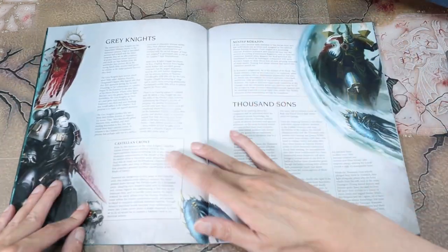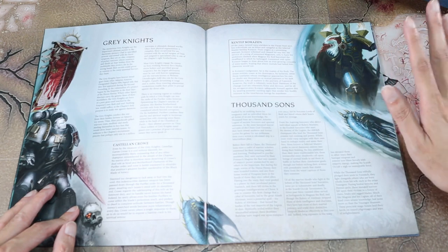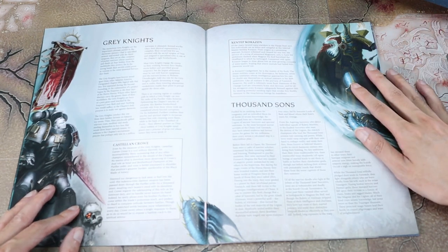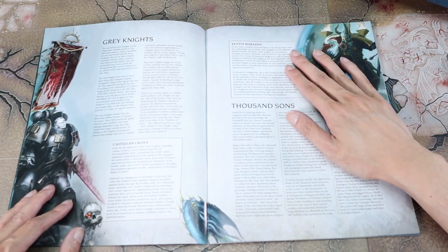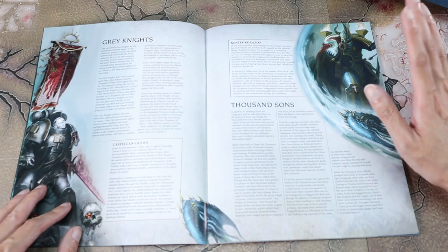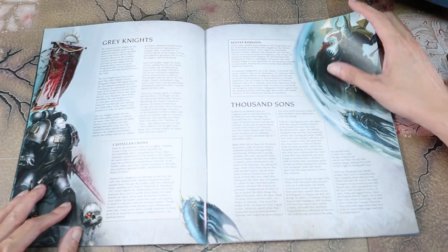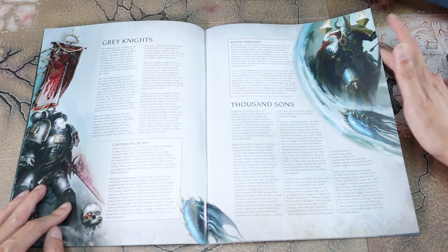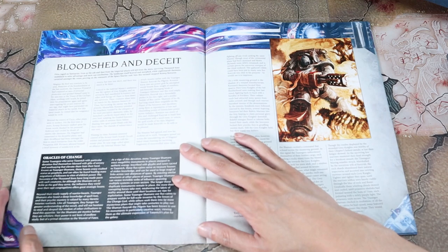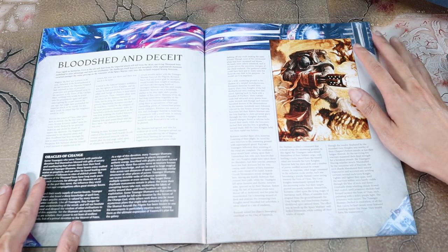It talks about the Grey Knights — Castell and Crow. He's not Drago. I was personally hoping for a new Drago, but Crow is cool. So it talks about Zentep Corazon — here he is in all his glory. He's a Thousand Sun, that's just what you are. I accept it into my heart as a son of Magnus. It talks about their stories, and then Bloodshed and Deceit — I think this is the part where it goes into the narrative about the deal with this battle.